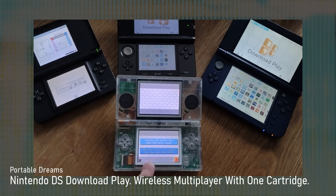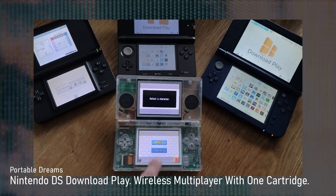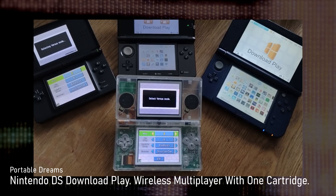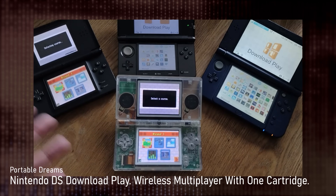With Download Play, the DS would create an ad hoc wireless network where other consoles could connect to the host device, and then the host would send over all the files necessary to play — like a single level from a game. Everybody would then be able to play together on their own independent screens, and it was really awesome. This is entirely possible on the Steam Deck, but it would require Valve to create an API in Steam to accommodate this, and game developers would have to opt their game in and write it to support Download Play. I think it would be a worthwhile feature to add.